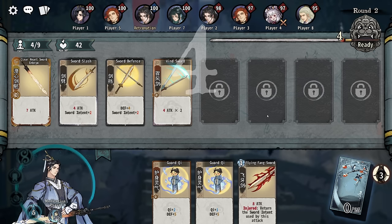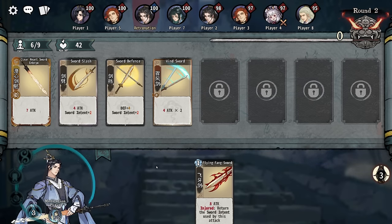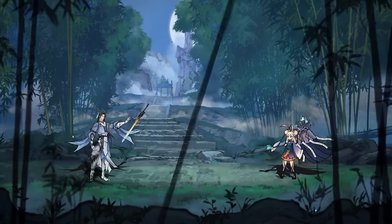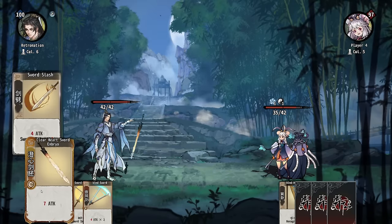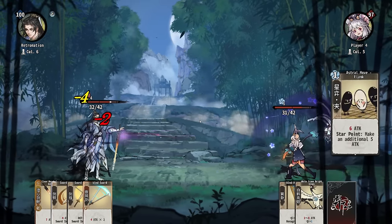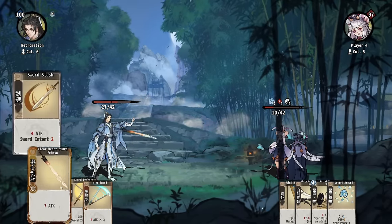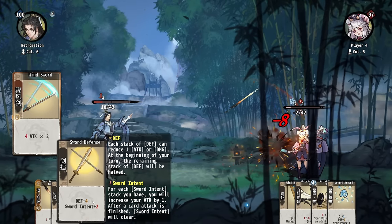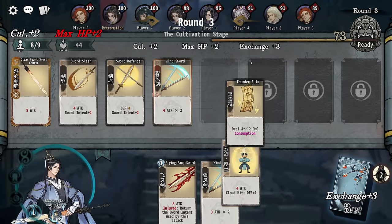I'll upgrade that so it does four damage twice. I think it's baiting me, so I'm just going to get rid of it. We have a different build going on. We're going to focus on whatever we do with the Clear Sword Embryo, which it is nice to just have a freebie card like that. You can see sword intent plus two, plus two — that makes it so these get four extra damage, both hits. That's the really cool thing about that kind of attack.